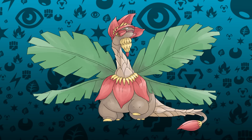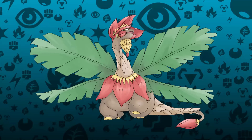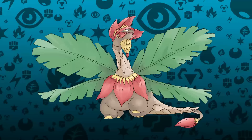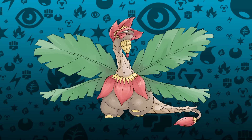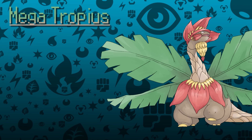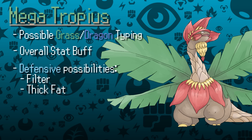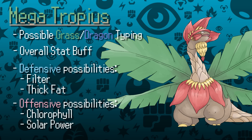Regular Tropius isn't exactly the most competitive Pokémon — none of its base stats are over 100, and while it has niche roles, it feels constantly outclassed. We've actually really never seen Tropius do well in VGC; it feels like more people use it as an HM slave than an actual Pokémon. I think Mega Tropius would be cool either as its current Grass-Flying typing or as a Grass-Dragon, similar to Mega Sceptile. I'd like to see evenly distributed stat increases, and it could have either a defensive ability like Thick Fat or Filter, or a more offensive ability like keeping Chlorophyll or giving it Solar Power, similar to Mega Houndoom.